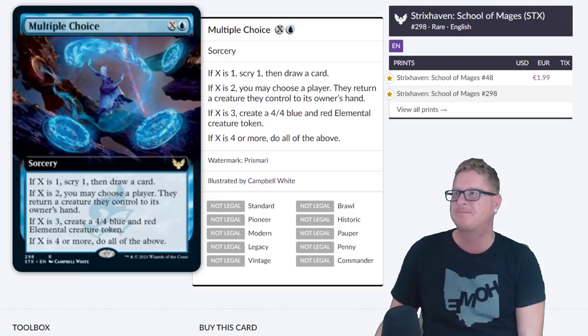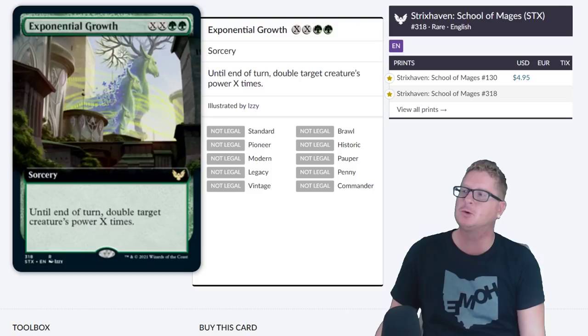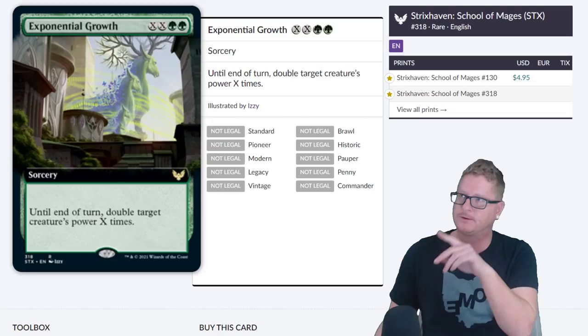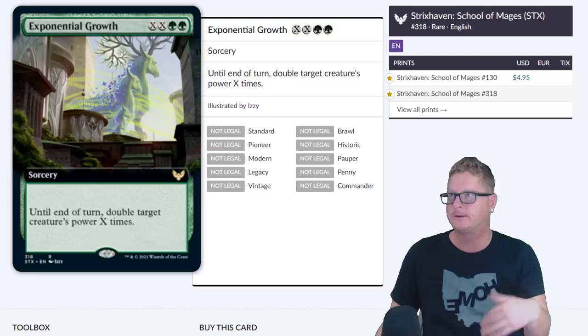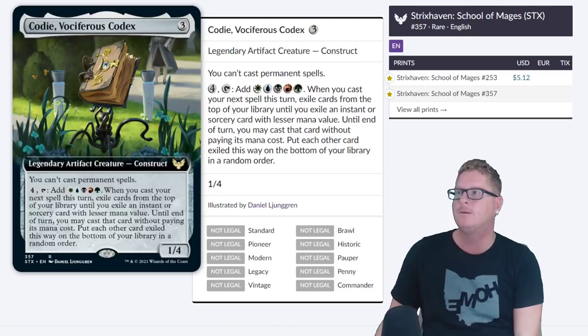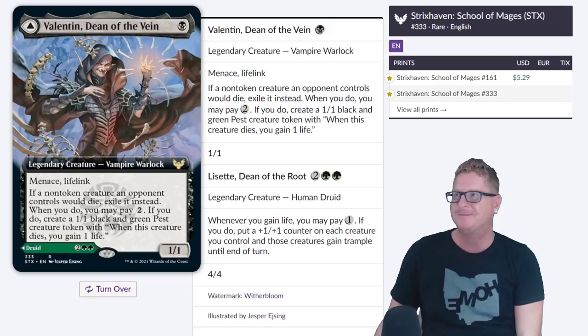Multiple Choice was in the mix around $5-something. Then we have Exponential Growth — $4.95. Until end of turn, double target creature's power X times. You have to pay X individually, so you're basically paying X times 2. If you want to get to doubling twice you have to pay 4 plus the other 2 green. Then we have Cody — this is an interesting one. Possibly a commander, you never know. It is legendary — we'll see. Dean of the Vine — I like the art on that, gorgeous, I just like vines and trees and stuff.